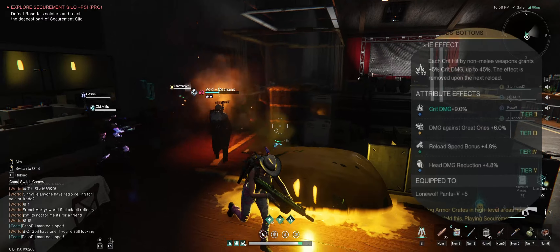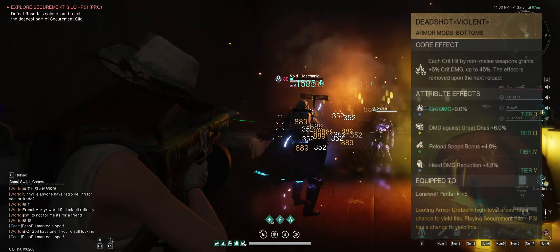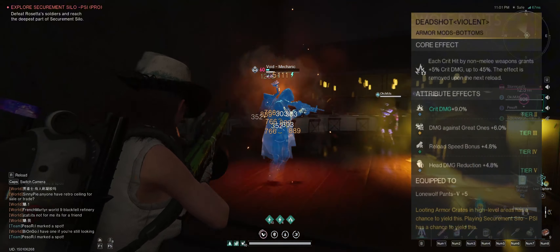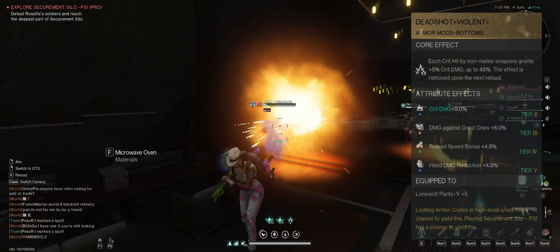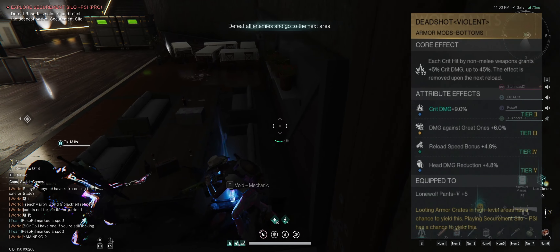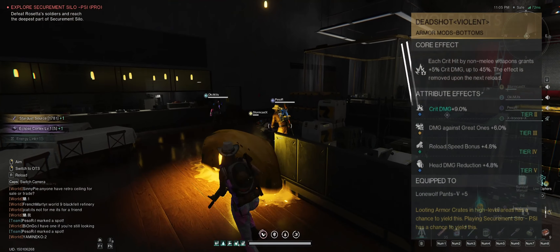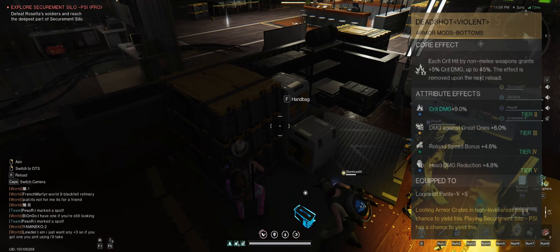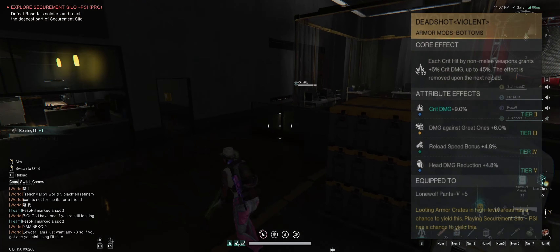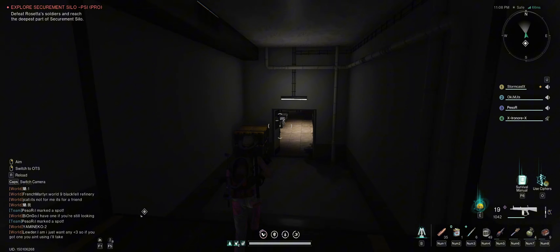For the pants, I'm rocking the Deadshot Violent armor mod: each critical hit by non-melee weapons grants plus 5% critical damage, up to 45%, and the effect is removed upon the next reload. This is exactly why you need to have your magazine capacity as high as possible — that effect can stack up to 45% and max out on every magazine.